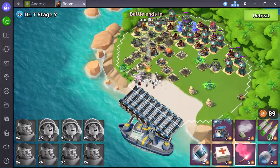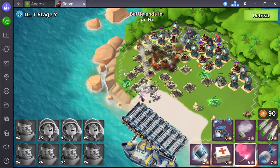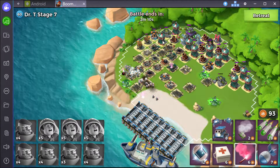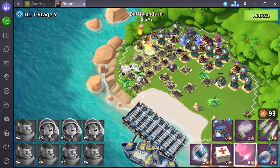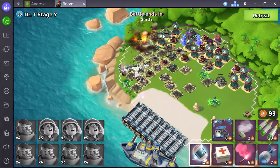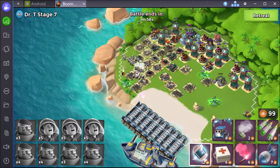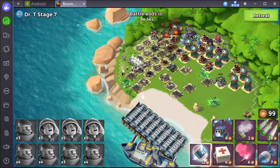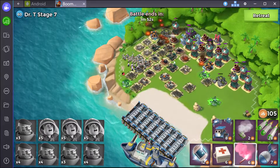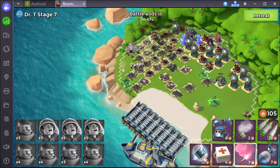We did lose a guy — that's fine. I totally expect to lose a guy in this level, not really this soon, but things happen. Hopefully I'm out of range of that sniper tower. He wandered into that sniper tower range, that's not good. They did take out the rocket launchers but I need that sniper tower taken out because I don't want to waste a shock on it. Now he's gone too — I'm going to flare back over here.